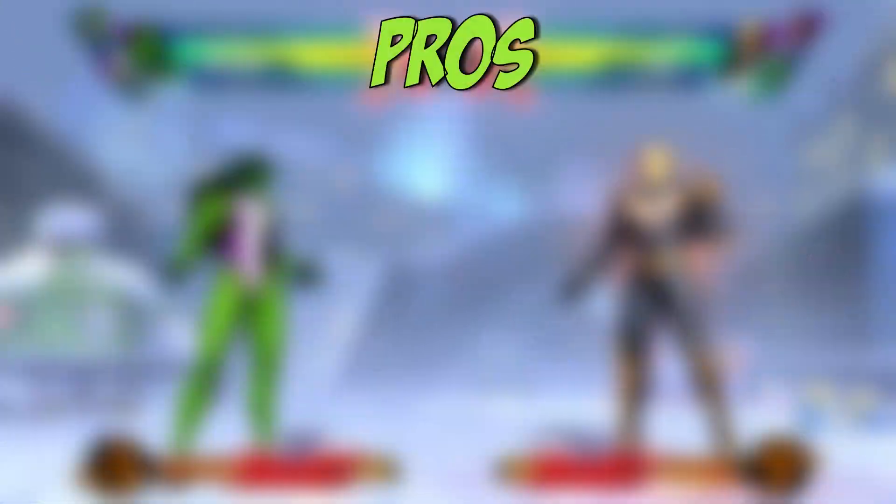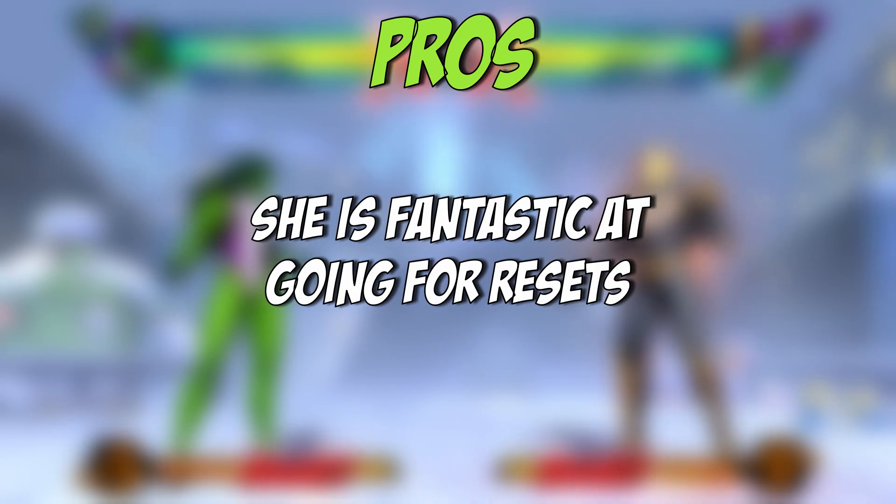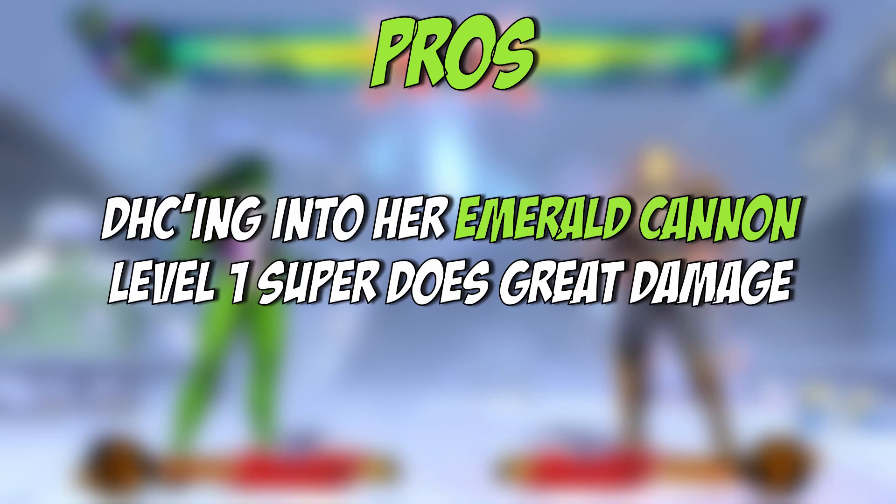Some of She-Hulk's pros are that she has great options to pressure the enemy through cancelling her attacks into running stance for better recovery. She is fantastic at going for resets, and her anti-air grabs in particular can be impossible to escape when set up properly. DHC-ing into her Emerald Cannon Super also does fantastic damage for a level 1 super DHC if you haven't already used a wall bounce in the combo.